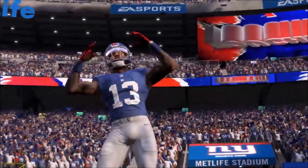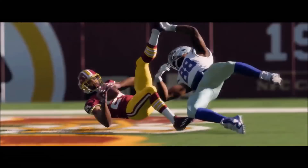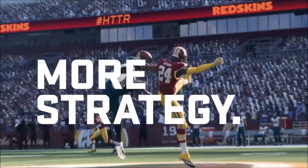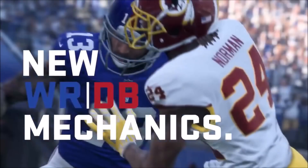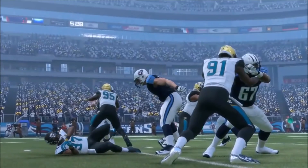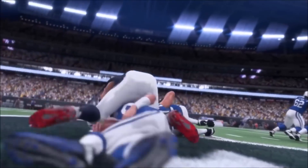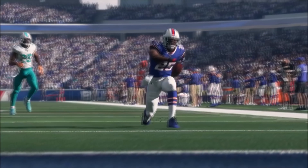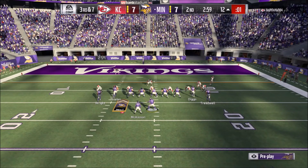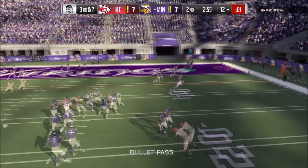That wouldn't happen every time, but far too often on a RAC catch somebody would go up for an aggressive catch, giving the defender a couple extra seconds to catch up and hit you in the air — and you'd drop the ball when you should have been walking in for a touchdown. There were also plenty of times you'd try to trigger a possession catch on a short five-yard pass and they would actually do a RAC catch and run right into the defender and drop the ball. You would tell your receiver to do one thing and he'd do the other — that's literally taking the game out of your hands.